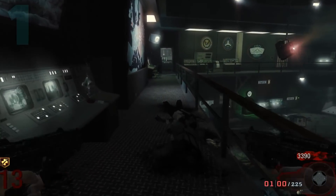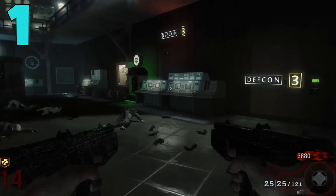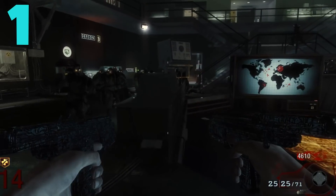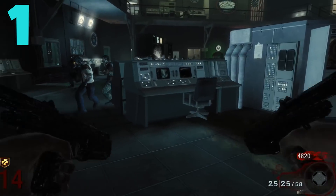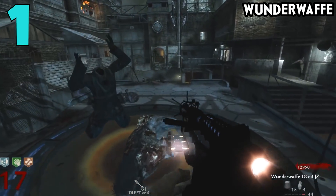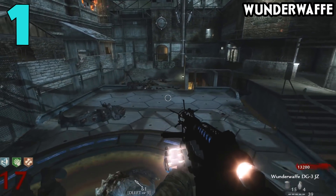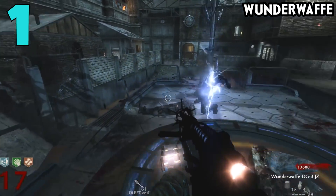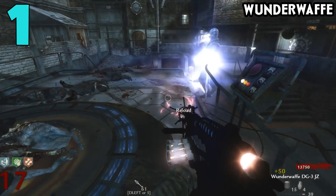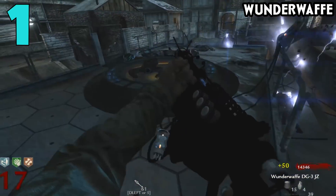Coming in at the number one spot — the one gun in Call of Duty Zombies that is actually truly worse when upgraded — it is going to top the PM-63, and I really hate to put this gun at number one. That weapon is the Wonder Waffe. Now, I'm not talking about the Black Ops 3 or Black Ops 2 Wonder Waffes — those weapons are absolutely amazing — but I'm talking specifically about the World at War Der Riese Wonder Waffe. Whenever I think of the map Der Riese, the first weapon I think of is the Wonder Waffe, which is kind of weird, because in World at War Zombies no one ever used the Wonder Waffe because it was the worst thing you could ever do.